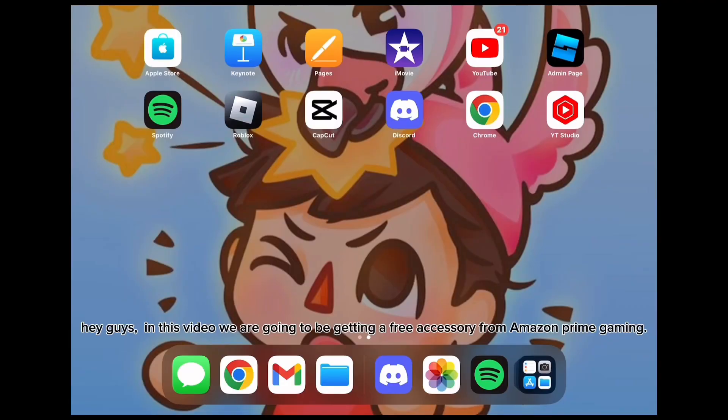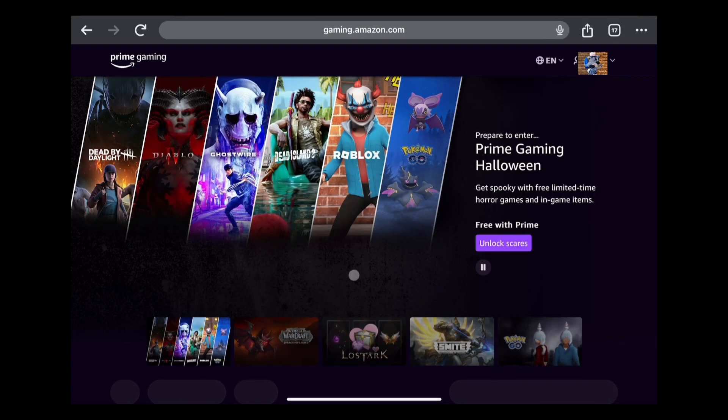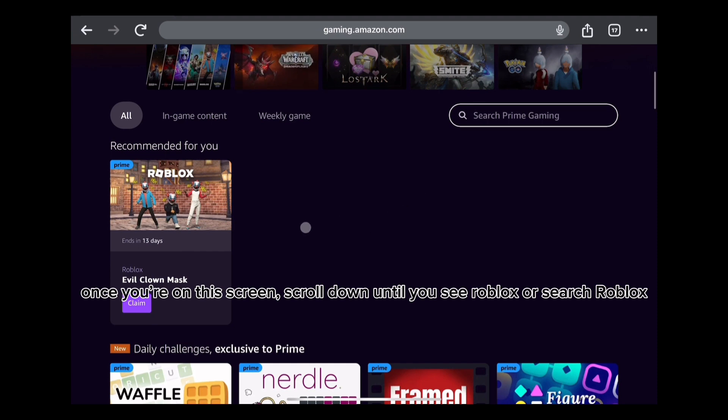Hey guys, in this video we are going to be getting a free accessory from Amazon Prime Gaming. First, go to your browser and type in gaming.amazon.com. Once you're on this screen, scroll down until you see Roblox, or search Roblox.